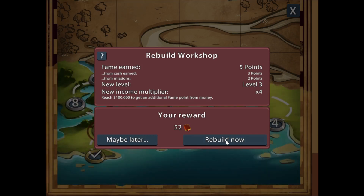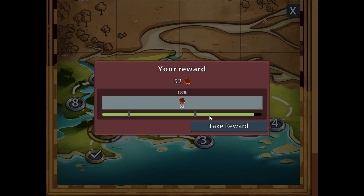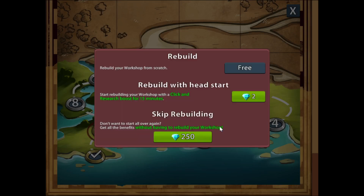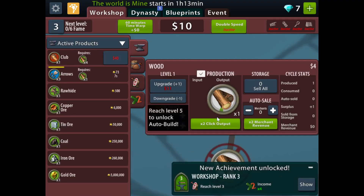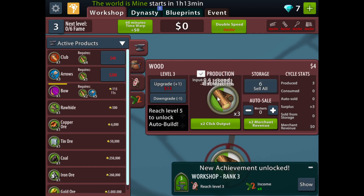So let's rebuild now. We'll take the reward and I'll take the free option. Here we are again — gonna click and sell them, click and sell them.